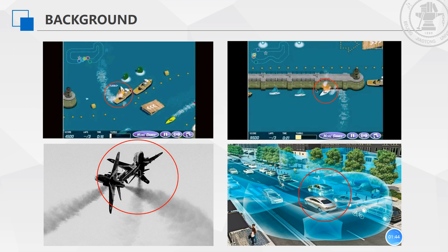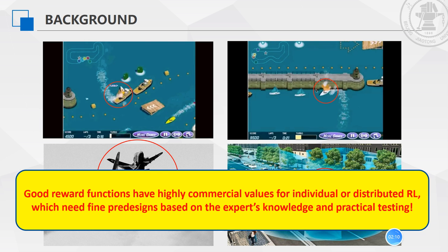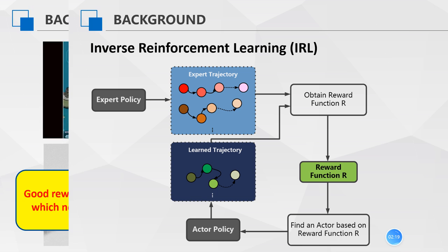Unfortunately, the shift reward can lead to behaviors that do not match what the researcher wants. More specifically, roughly specified reward functions do not work well in many tasks, such as inverted helicopter flight and socially adaptive path planning. Thus, good reward functions have highly commercial values for individual or distributed reinforcement learning, which need finer designs based on expert knowledge and practical testing.